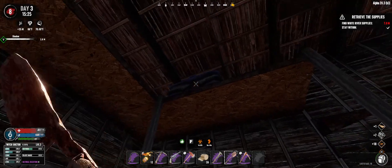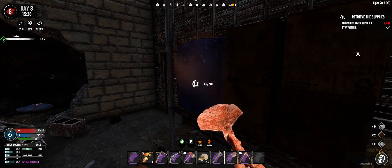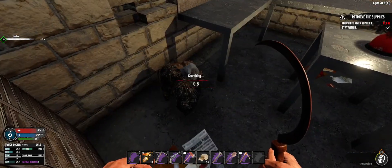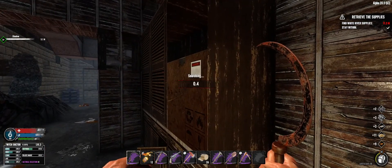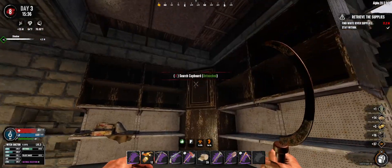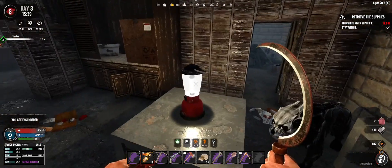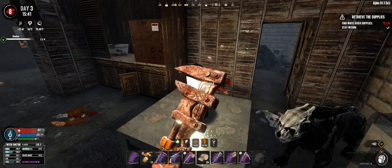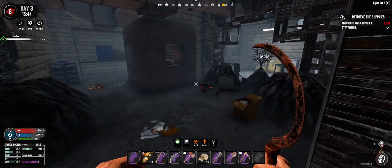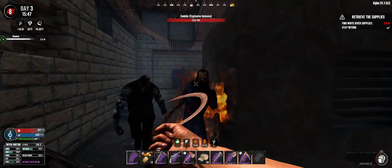We cannot seem to catch a break when we're in a POI - there's always a stream of zombies. I'm going to pick up that lamp. As I mentioned earlier it's good to have when you're mining, or even at night. I found last night when I was fighting that stream of zombies that it was so dark it was tough to see. My god, explosive immune zombies are everywhere.